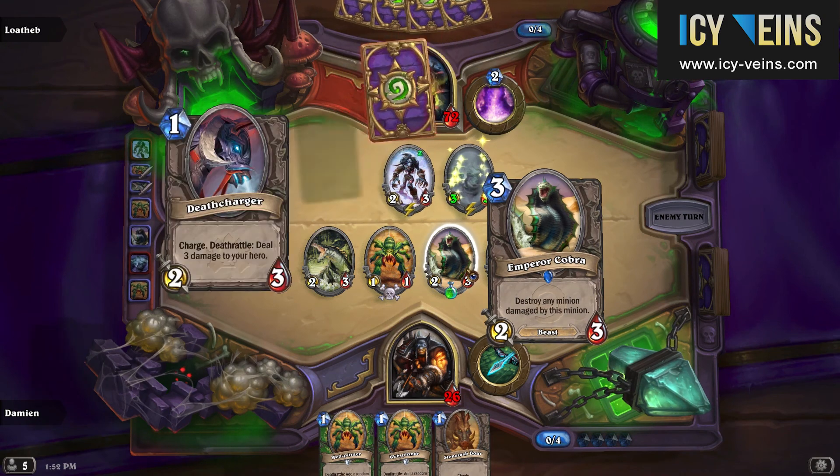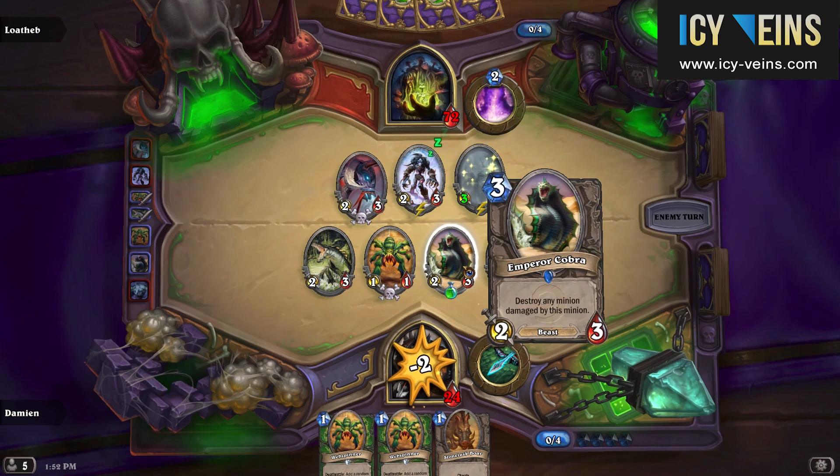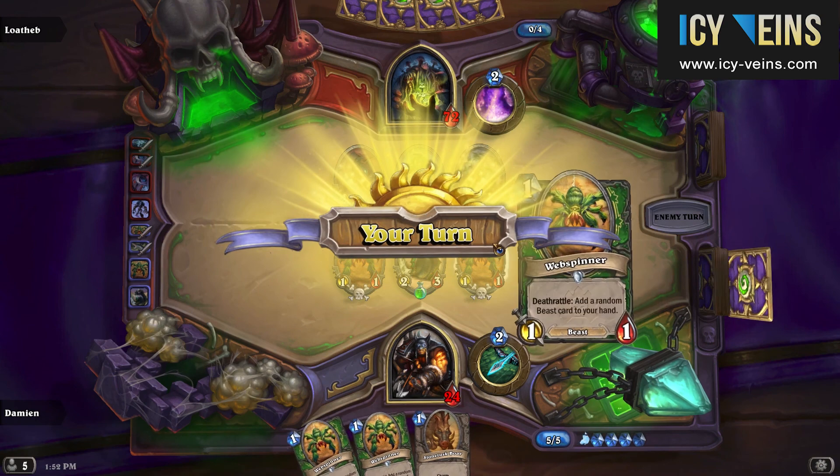This is the way that is probably easiest to defeat Lotheb: you will essentially build up some kind of a board, kill his spores, and then just finish his massive amount of health off with your buffed minions.